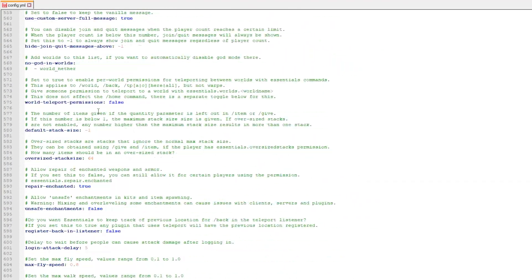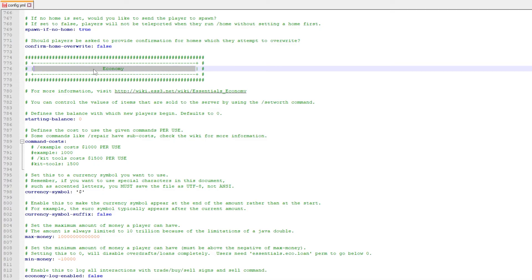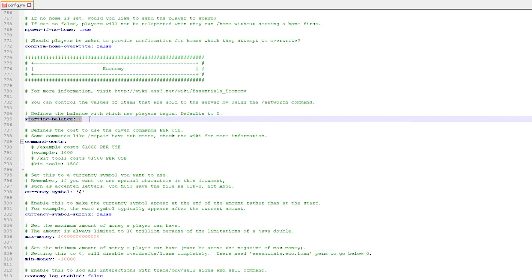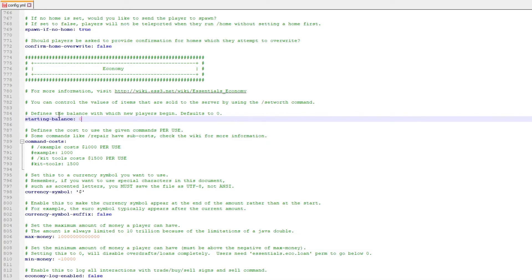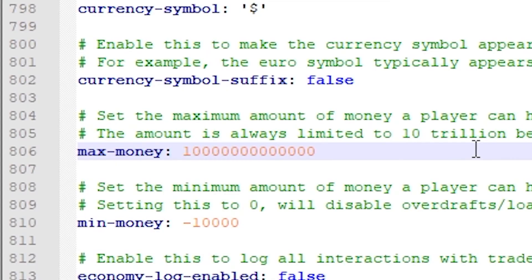Let's scroll further down until we hit the economy section of the Essentials config. There's not a lot you'll actually have to change under the economy section, but there are a few things that could be useful. First of all, the starting balance - with how much money do you want people to start on the server? When they join for the very first time, how much money do they have? By default that's zero. You can set it to 100, for example, so if people join for the very first time they'll start with $100. A little bit lower, you can see the currency symbol - right now it's just a dollar sign. If you want to change it, for example to Euro if you live in Europe, you can do that here. A little bit lower, you have the maximum amount of money people can have on your server.